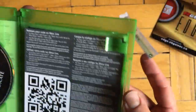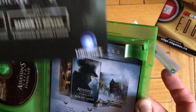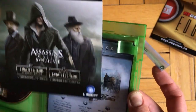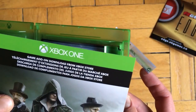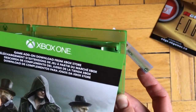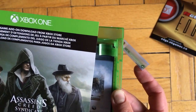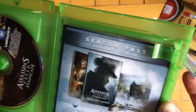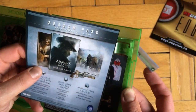There you go — this is what's inside. You have a disc and there's a code, which I would use before this goes online. I hope it's an expansion — let's see what it is. Game add-on download from Xbox Store: Darwin and Dickens conspiracy missions. Okay, this looks pretty cool!